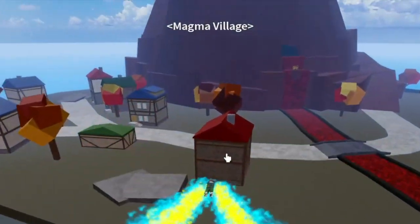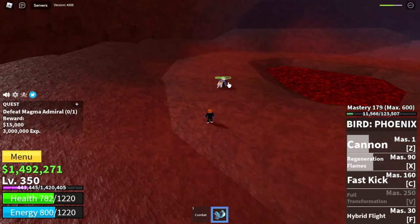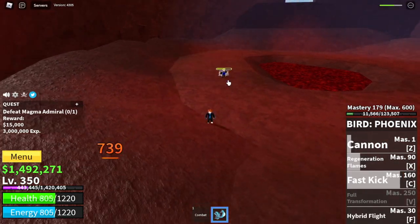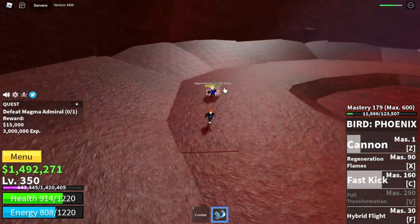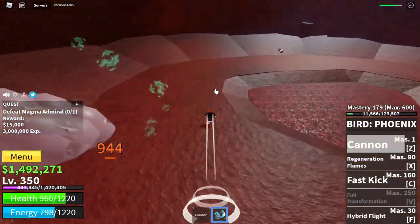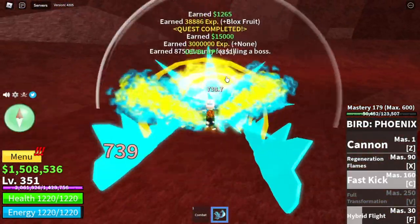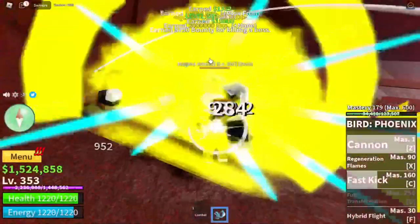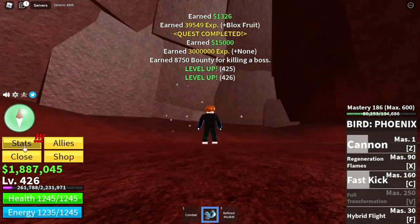Next island is the Magma Village. I'm going to tell you a strategy — I call it the Magma Strat. Every time we don't have a wall strat or rock strat, we use this. First, use all your skills — Z and C skill. After that, dodge to the side, dodge CC skills, and use your skills again. Just keep repeating until you defeat your enemy. In short, you need some skill. We are leaving this area at level 426.